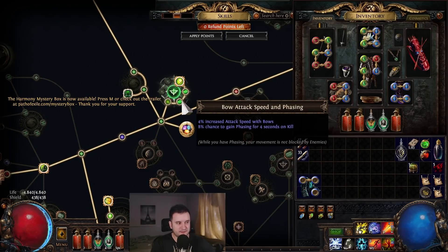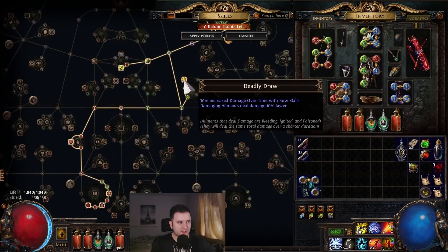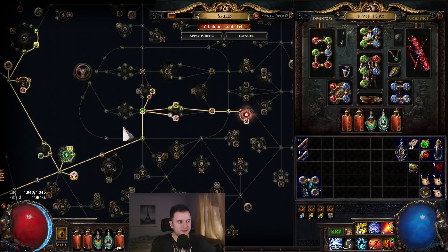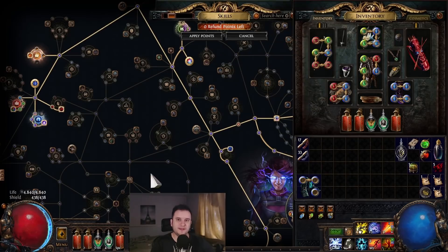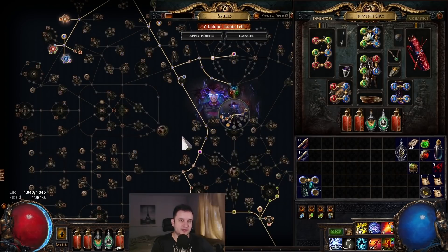The phasing a lot of people ask about comes from these small nodes here. I took Deadly Draw for now — not sure if I'll keep that in the late game. Next up I definitely want to get the 2% regen per second while moving, but honestly with the Gol and having so many regen shrines, regen actually wasn't much of a problem.